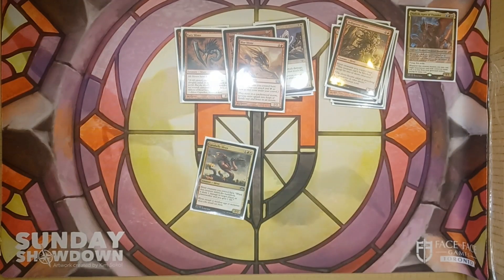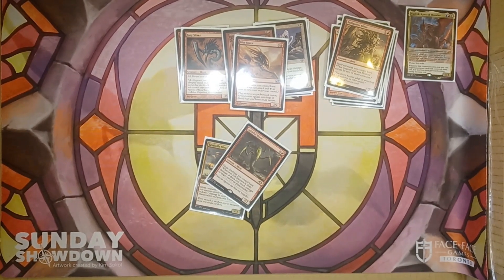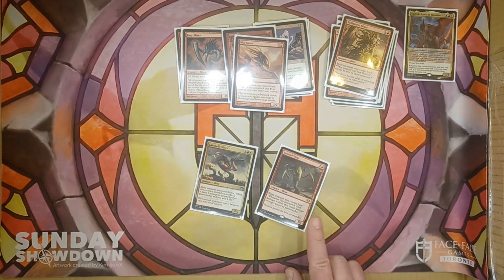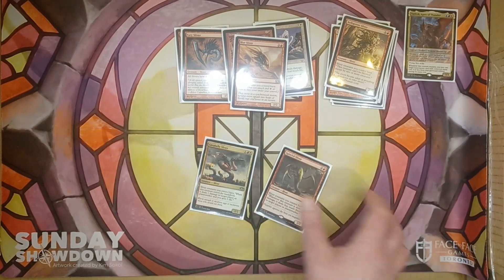We've also got a little bit of free damage. There's Lava Belly Sliver and Spiteful Sliver. Lava Belly Sliver is: whenever a creature enters the battlefield, it deals one damage to a player or Planeswalker and you gain one life. Spiteful Sliver is: whenever it deals damage, it deals that much damage to a target player or Planeswalker — so it's basically Double Strike, but you can reassign the second strike.